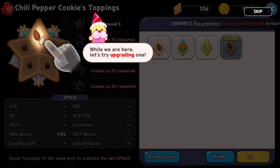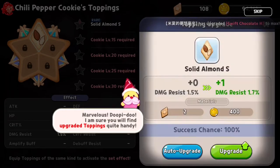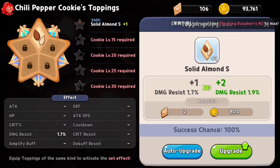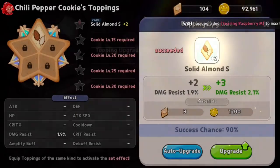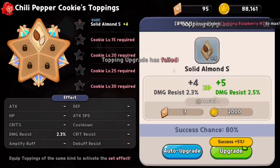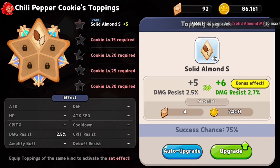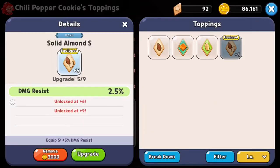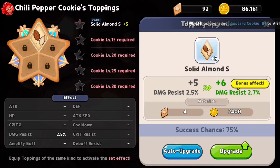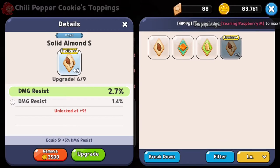This is going to get so complicated. While we're here, let's try upgrading this one. We upgrade with these things, which I have 106 of. When upgraded, the topping stats will increase as shown — upgrading requires topping pieces. I'm upgrading it one more time — I guess they go up to level 9, or maybe only this one does. What's its bonus effect? Damage resistance 1.4%. So how do we get more slots? Oh, unlocked every couple of cookie levels — 10, 15, 20, 25, and 30.